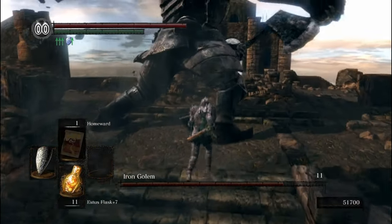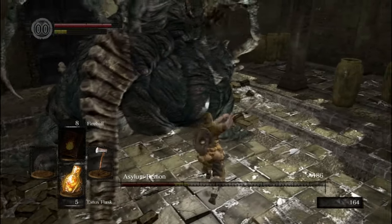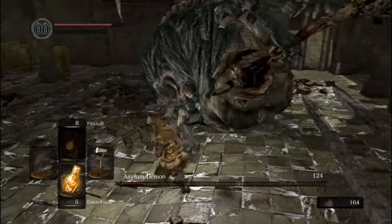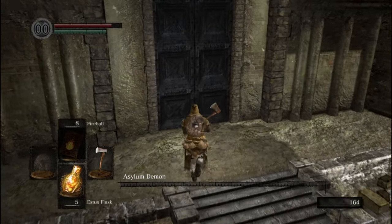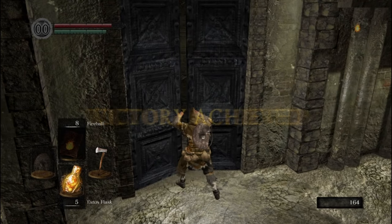If that sounds like a fun time, let's put this into perspective. My beginning hand axe with a soul level 1 pyromancer does 62 damage per swing. In other words, an axe with 0 upgrades at base level does over 4 times the damage I do in 1 roll. New Game Plus health bars can get to be above 10,000 health. Oh boy is this going to be fun.